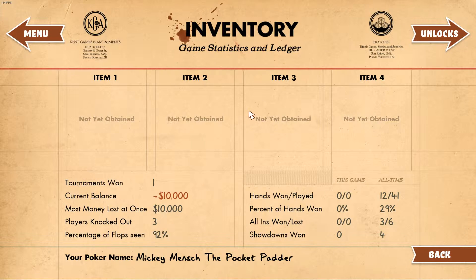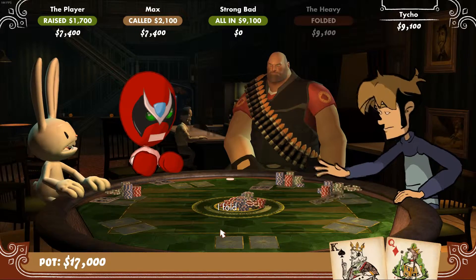With the stats menu, the game keeps track of various things, including various percentages, the number of players you've knocked out, how many tournaments you've won, etc., and assigns a poker name to you. There is further incentive to keep playing to get better names.